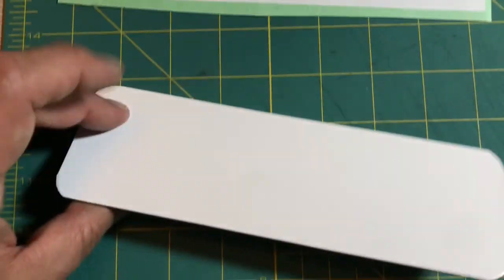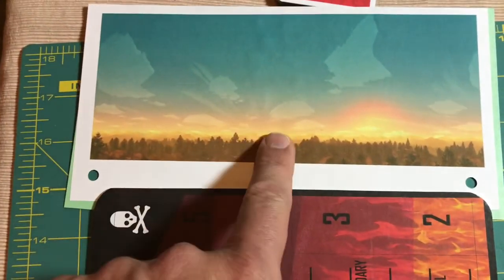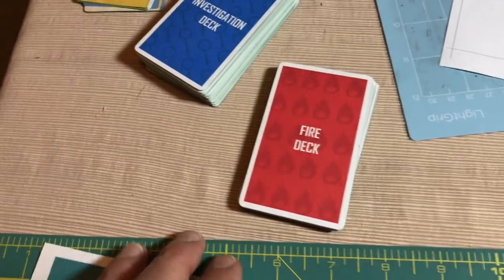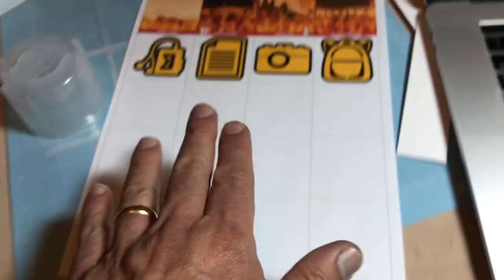This is our fire meter that you saw earlier — there's no art on the back, so the next task is to attach this art to the back. Once those are done and the rest of the fire deck finishes drying from the enamel, and the investigation deck is done, we move on to tiles. Tiles are the last step in building this game.